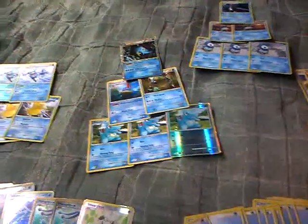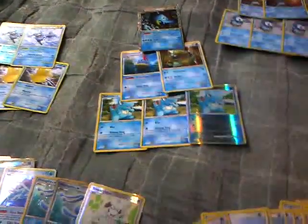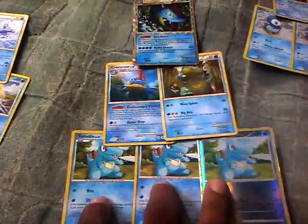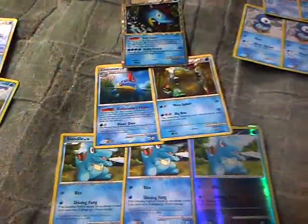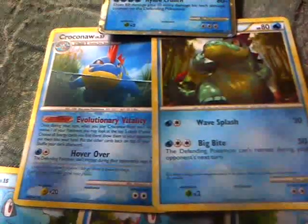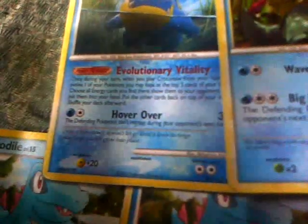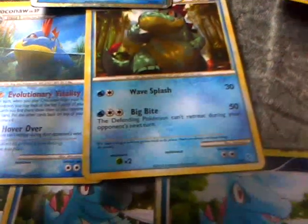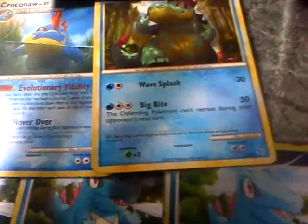To start, I want to show you the types of Pokemon I have. I have the evolution pyramid of three Totodiles and two Croconaws — they're both different but their attacks pretty much do the same thing. Hover Over does 30 and your opponent's Pokemon can't retreat, as opposed to Big Bite which does 50, but your opponent still can't retreat unless they use something like Switch.